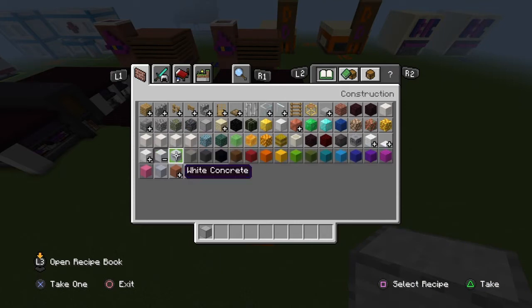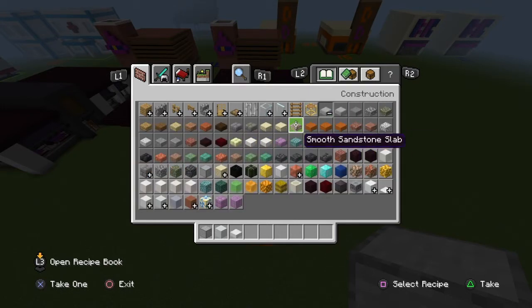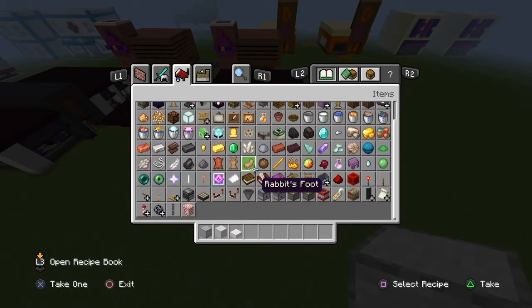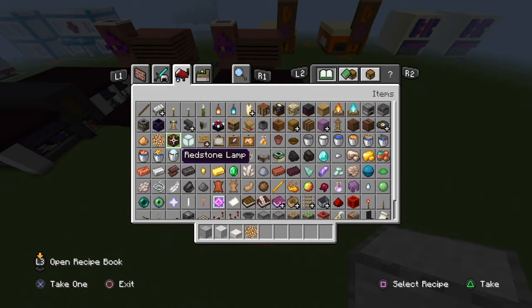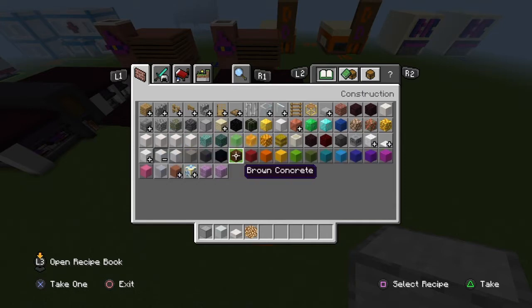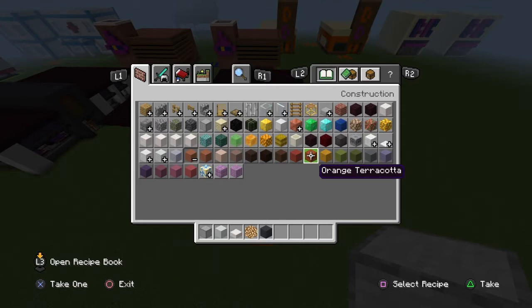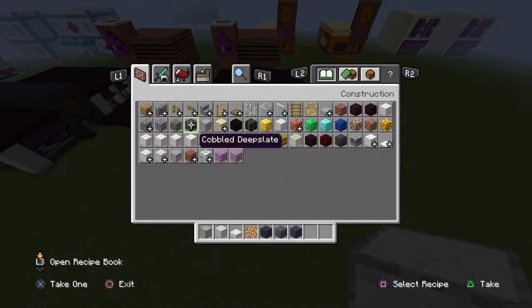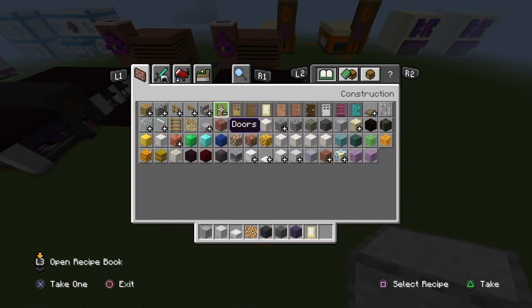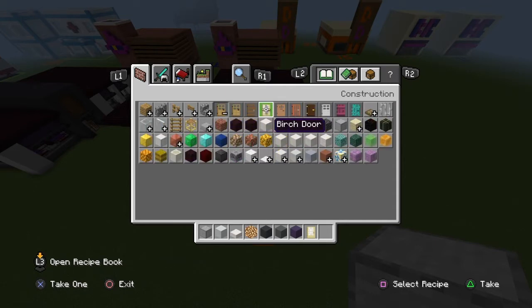We need a lot of varied ones. White concrete — you'll see what I mean by that. We're going to start with the important ones: smooth quartz slabs, glowstone or sea lanterns, or redstone lanterns, or whatever else you want to use. Gray concrete, which again you'll see why. Cyan terracotta, blue terracotta, and we'll go birch doors. You can also get spruce doors and black stained glass panes.